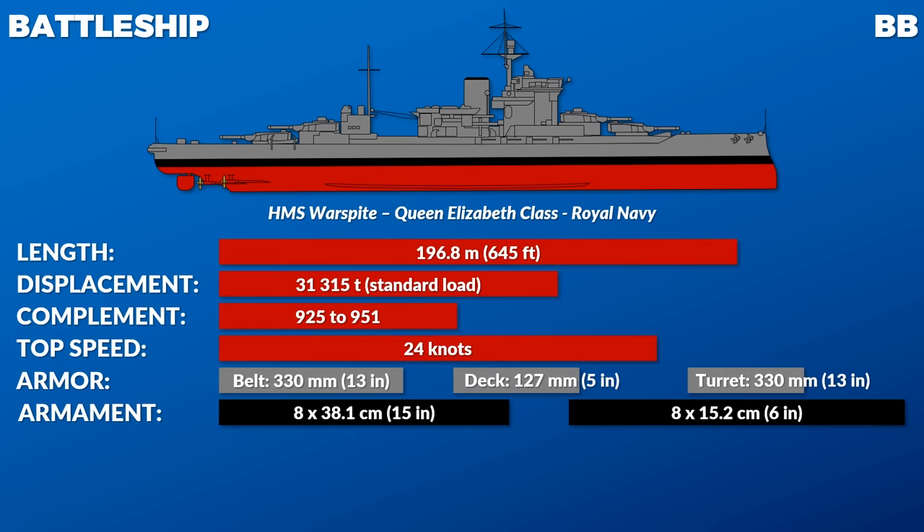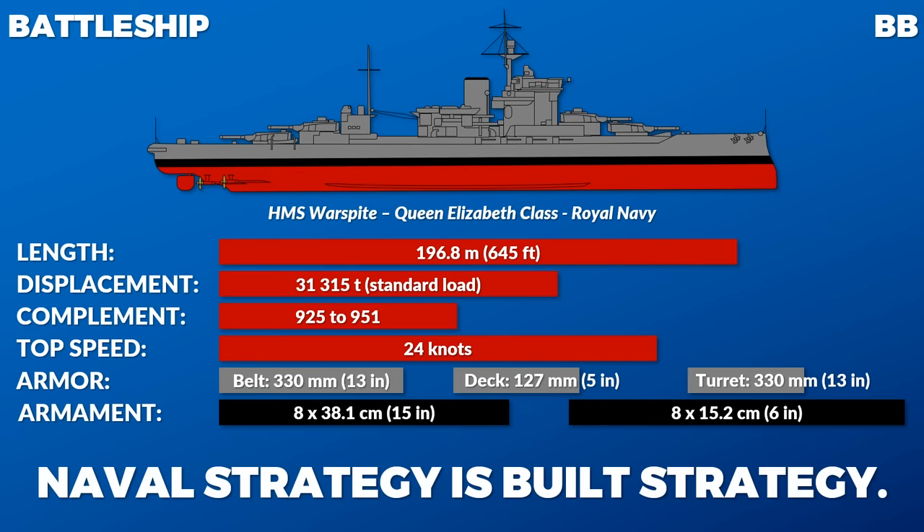Let's start with the biggies — the battleships. This is the only class where we look at two examples. The first is the Royal Navy's HMS Warspite, commissioned in World War I, yet she received a major refit in the interwar period that improved propulsion, armor, and armament. It's very important to remember that it was not uncommon to have a World War I ship fighting in World War II. After all, ships are expensive and take a long time to build — hence the saying 'naval strategy is build strategy.' This was compounded by the Washington Naval Treaty of 1922, which imposed strict tonnage restrictions and created a so-called building holiday for 10 years.